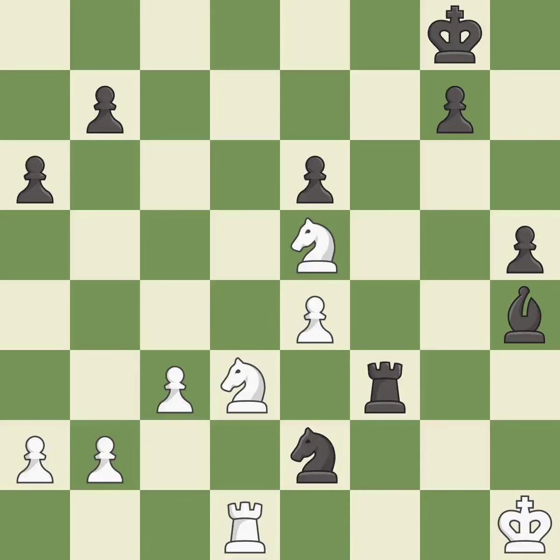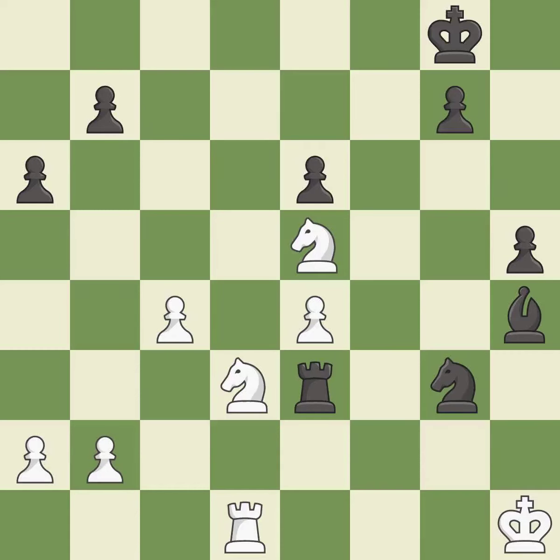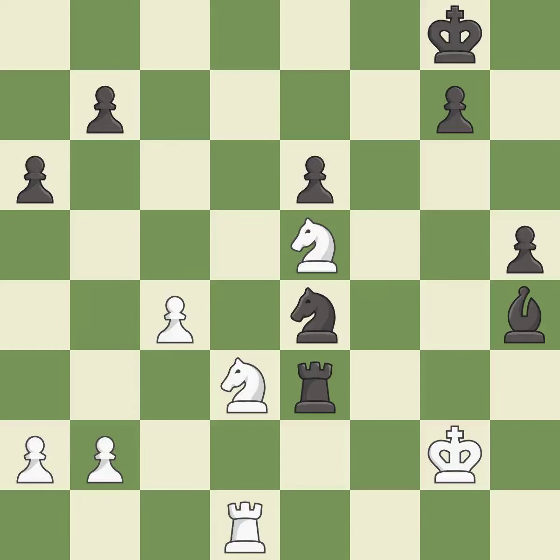This attacks a rook, winning a tempo when it moves away — it is best. This move puts the rook on a safer square — it is best. This is a fair move — it is good. This forks pieces by creating a simultaneous attack — it is excellent. This steps away from the checking knight — it is excellent. That pawn was free for the taking — it is excellent. A very strong play — it is excellent. This moves the bishop to a better location, allowing it to control more squares — it is excellent.